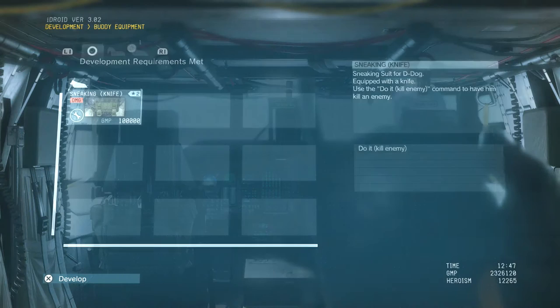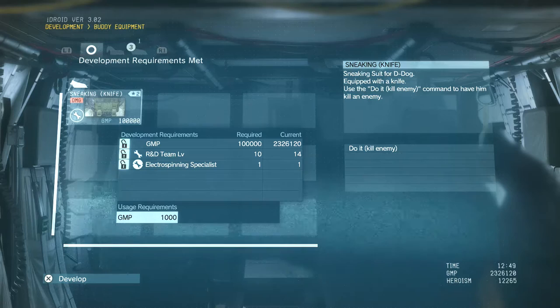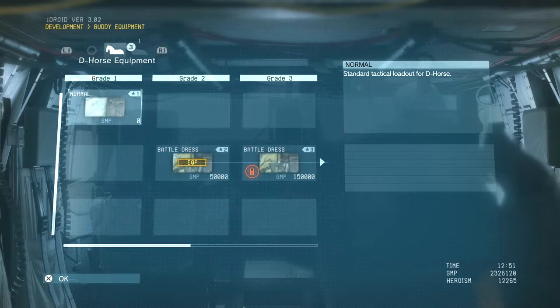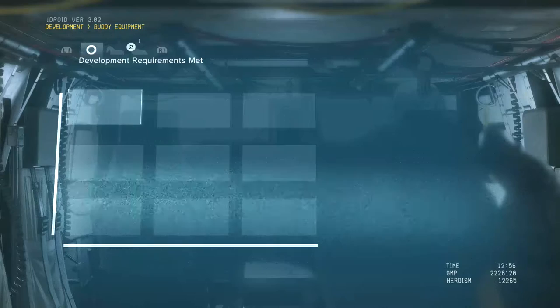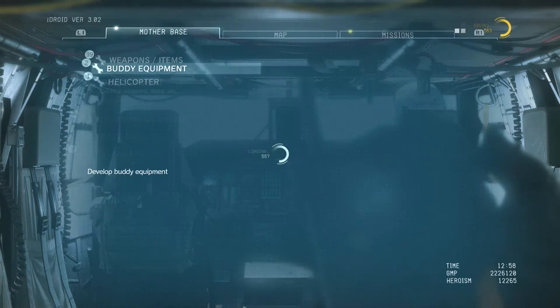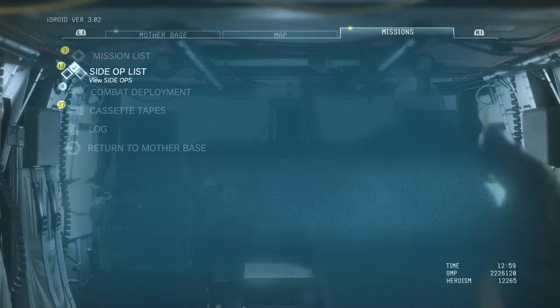So the first thing we got to do obviously is come in here and see what we can give him. I saw something about a Sneaking Knife. Development requirements met. The Sneaking Knife costs 100,000 GMP — that's not so much, I'm okay with that. D-Horse has the same stuff he's always had. So of course we're going to make that. And luckily it's instant. So now we just got to go in and equip him. I guess that means he can just like straight up murder fools. I had no idea when that was going to become a thing, but here it is.